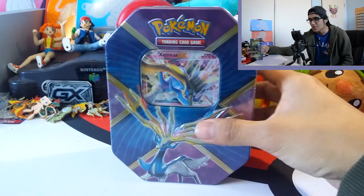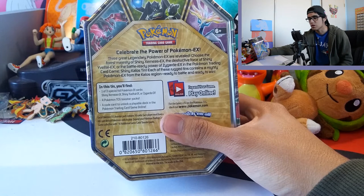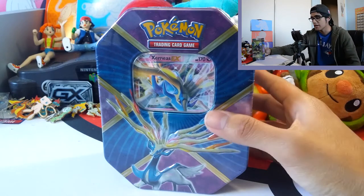In front of us is the Xerneas Tin — the Power Legendary Tins, I believe it's called. I'm pretty excited because Xerneas was the Pokemon that I got from Pokemon X when I played the game.